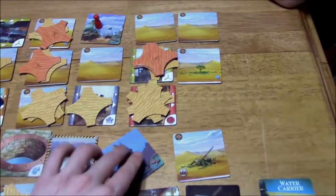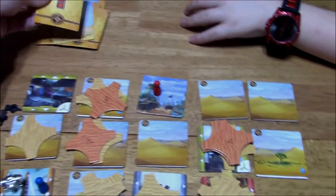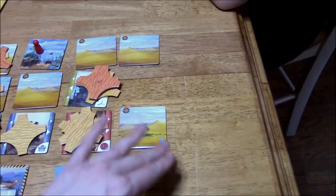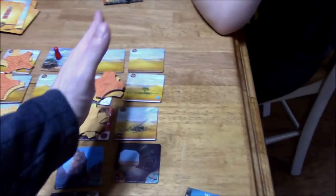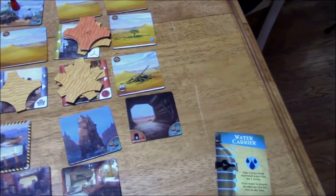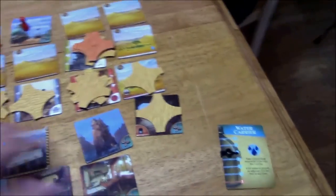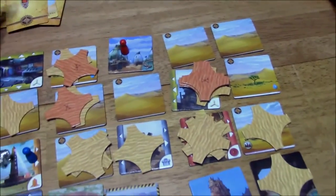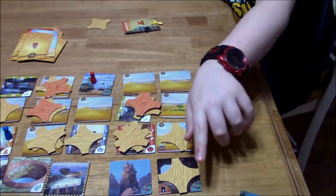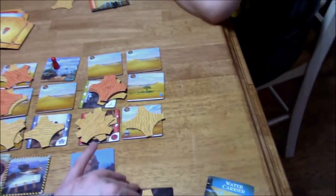This one goes three in the opposite direction — it goes down. The empty space goes in the opposite direction of the arrow. So it goes down here and those two get covered — it is a little confusing. Now we do this again for your turn. It goes in the opposite direction — the empty space moves in the opposite direction. That's covered. Storm Picks Up — we're almost at four cards. This goes one this way.